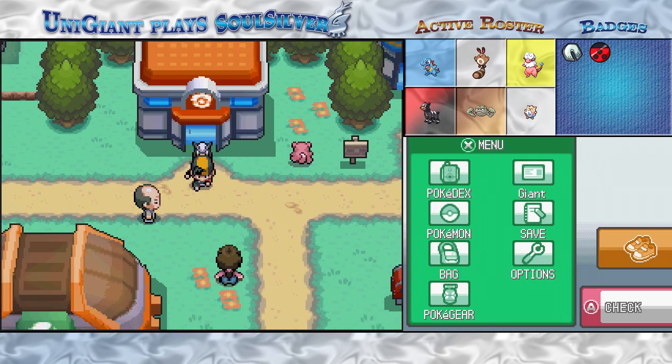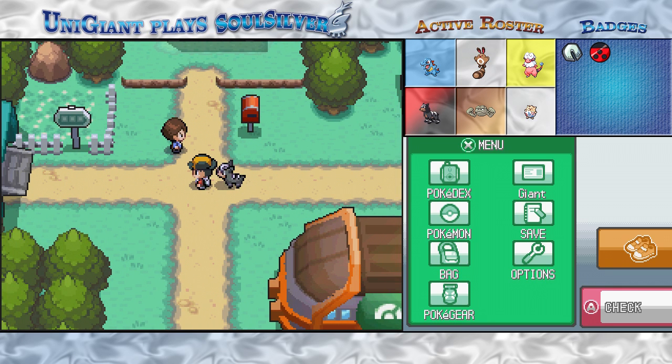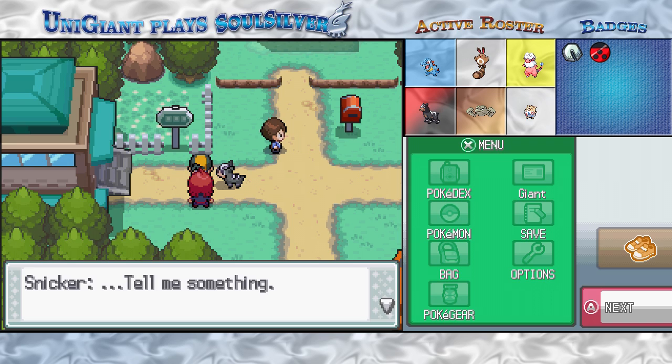Now that everybody's all healed up and ready to go, it's time to head in the only direction we can. I warn you — if you just beat the Slowpoke Well and aren't up for a challenge, don't continue going to the left here, because you'll activate this even before you go into the gym. It's Snicker again — Rival battle number 2.